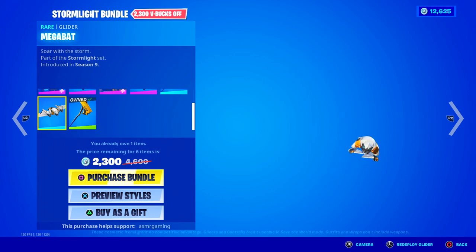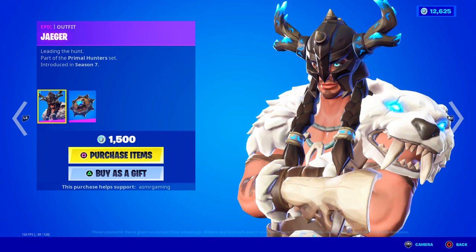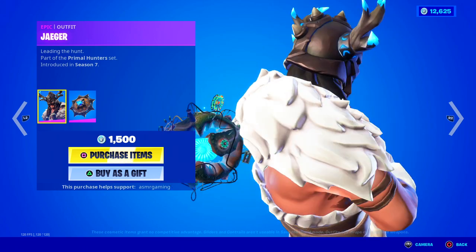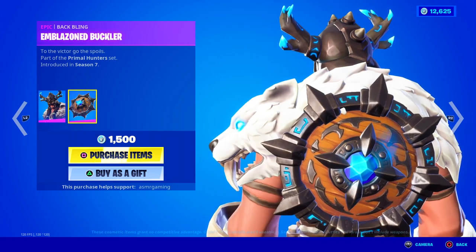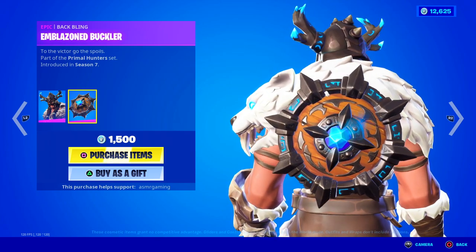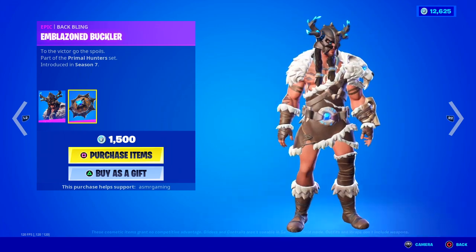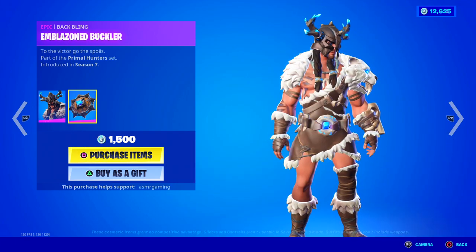'Brighten the battle.' And over here we have the Mega Bat Glider — 'Soar with the storm.' Over here then we have Jaeger — a warrior skin, 'leading the hunt.' Very interesting skin. I like these antlers or whatever on his helmet — they look really cool. And the back bling — look at this shield, it has like a frozen crystal thing in the center, looks awesome. 'To the victor go the spoils.' This is one of those skins I never see people use, but I think it looks kind of awesome. I think it was for the Viking Village when that came out.